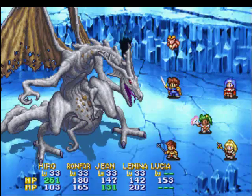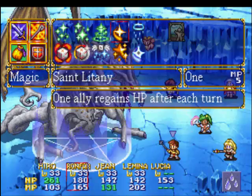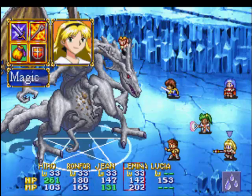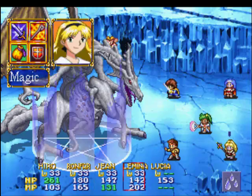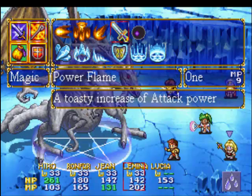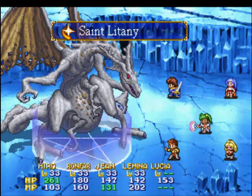Yeah, at least in this case, going with Saint Litany on everyone, we'll be able to out-heal him pretty damn easily here. So we'll go Ronfar next. Jean, go for an attack. And I see there in the bottom right corner, you have the water symbol down there. That'll make his water elemental attacks much, much stronger. We don't want that, so we want to go ahead and use Erase Magic on the entire field here.